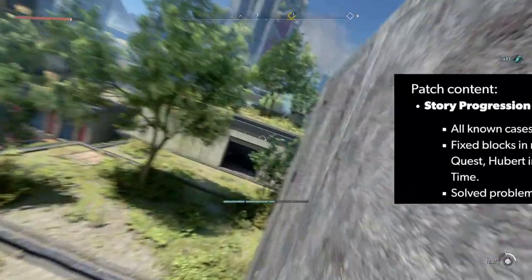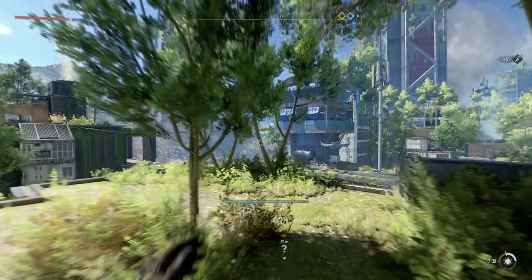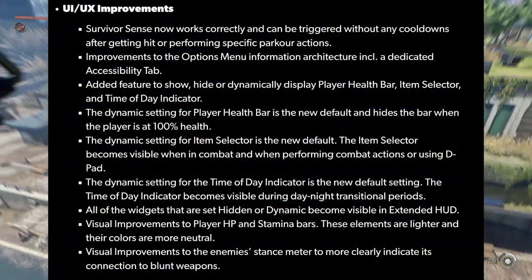A lot has changed since the recent patch on PC and console. Deathloop bugs and co-op issues have been fixed, and we can now hide our health bar at 100% health. Bad news is that the grappling hook, quark charm, and broomstick have been nerfed.